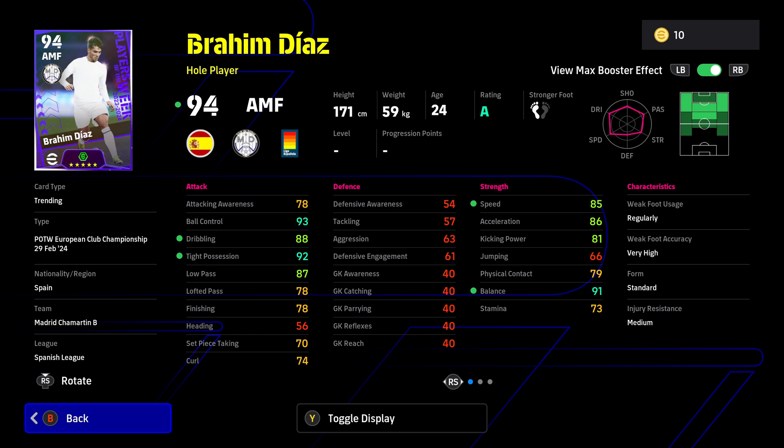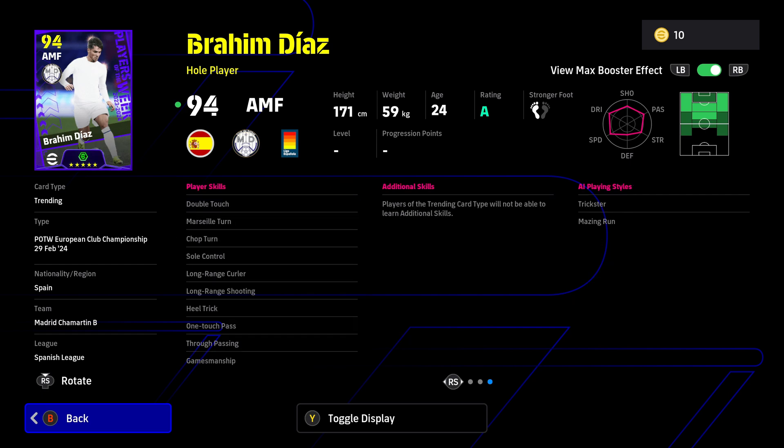Brahim Diaz is an attacking midfielder with a booster effect to his tight possession, dribbling, speed, and balance - as a whole player that's very nice. His high tight possession lets you twinkle-toe around defenders, his ball control is excellent, and he has great low passing ability. He's got one touch passing, through passing, weighted passing, and can shoot from range with long range curler and long range shooting. His dribbling skills - double touch, Marseille turn, sole control, chop turn - are absolutely perfect. This is probably another one of my recommendations.